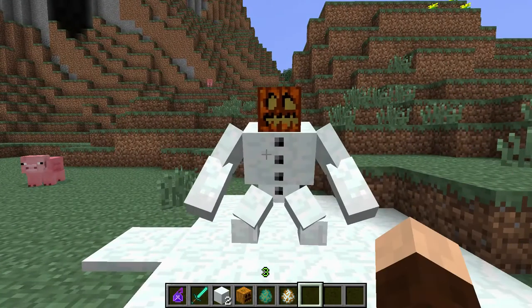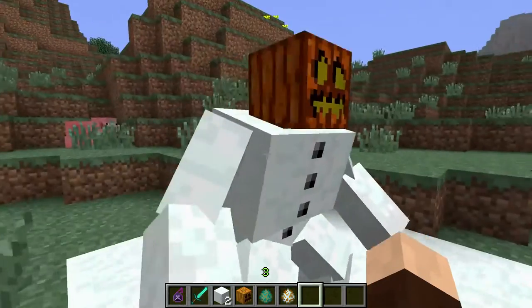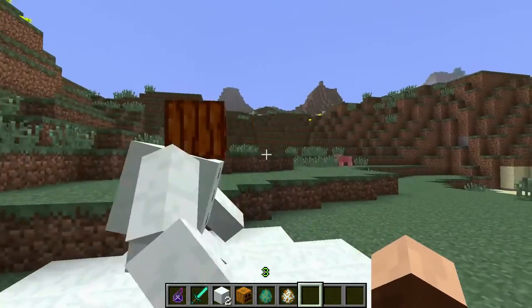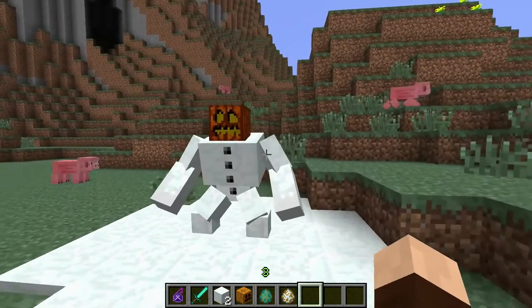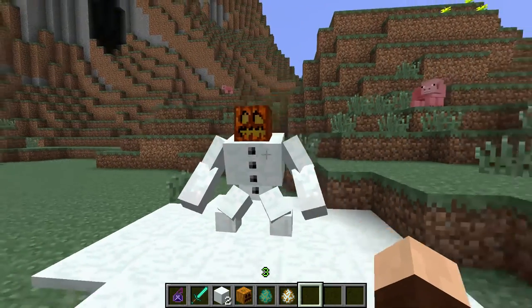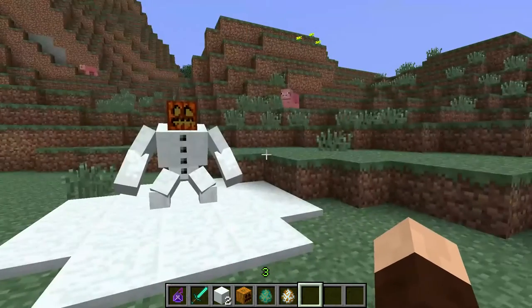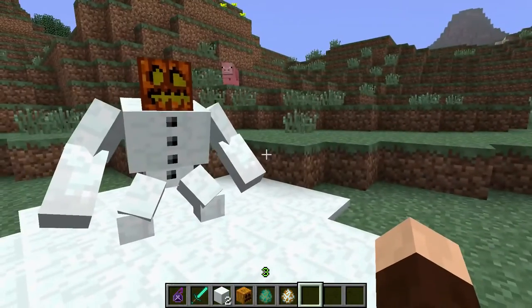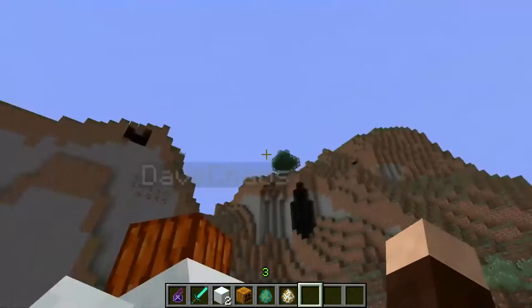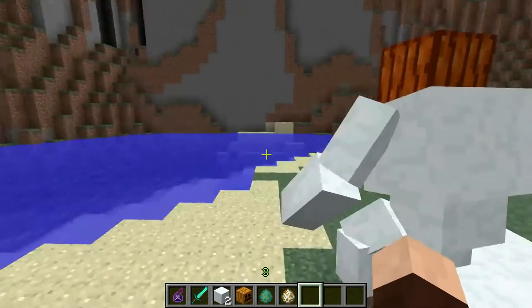This guy's actually friendly to you, which is a good thing. And he'll attack enemy mobs and stuff like that. What are his abilities? His abilities are that if he walks through water, he'll freeze it — we'll do that in a minute. But one of the other things is, if you right-click him, he should follow you. You can see he's got my name above him — that's how I know he's my buddy.